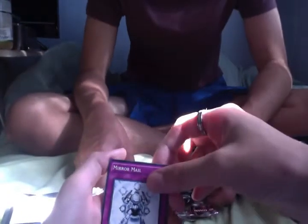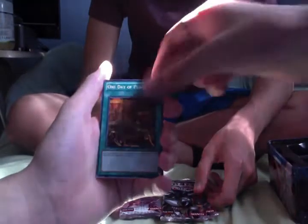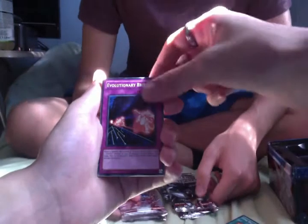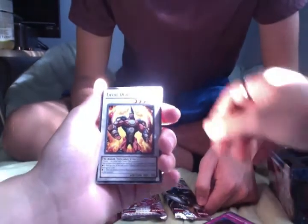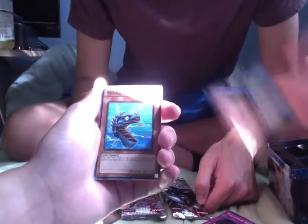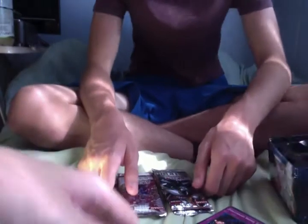Mirror Mail - is that a good one? Yeah, you can see that. Mirror Mail. It might be backwards though. One Day of Peace - that should be right. Evolution Brace - that's an Evol thing, I'll leave that out for Cyrus. Larval Larva. Tribe Shocking Virus. We didn't get anything cool from that. Needle Fish. Wind-up Warrior. And Watt Cobra. That's nothing good in that pack, unfortunately.